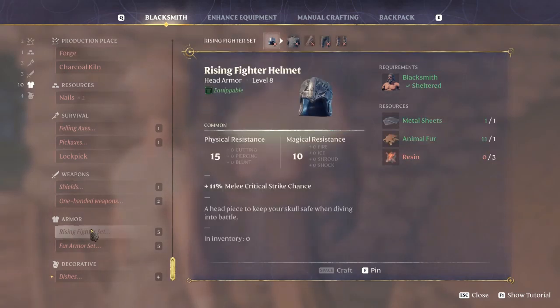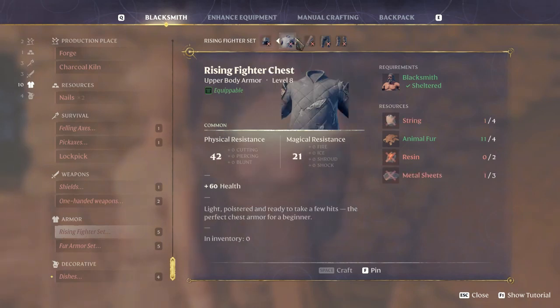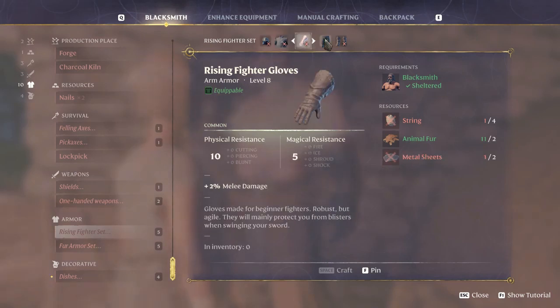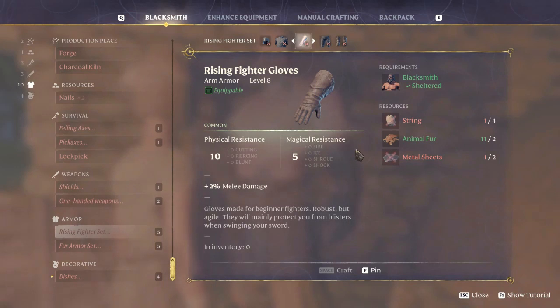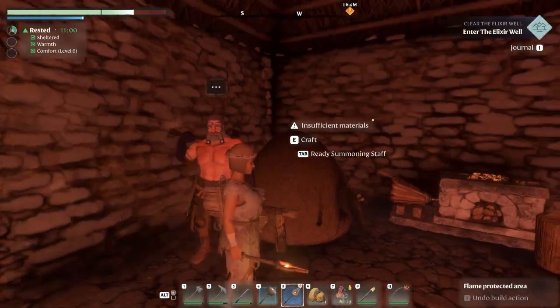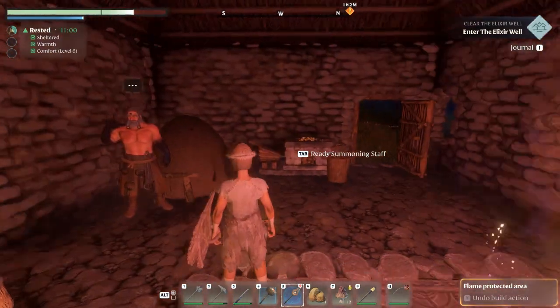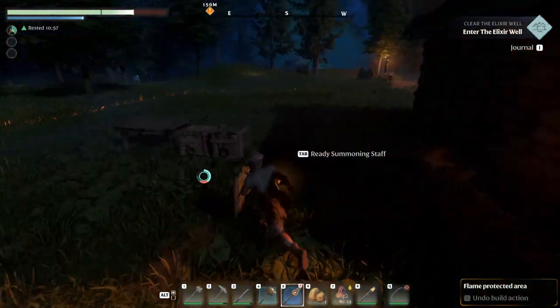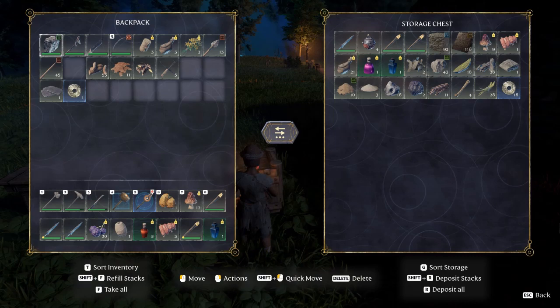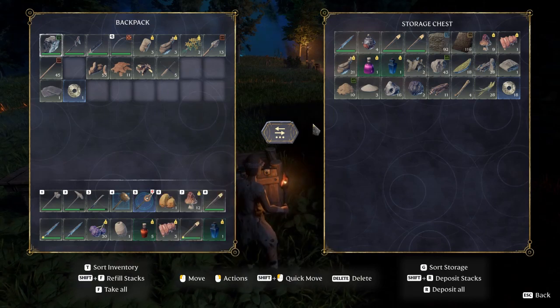I'm pretty sure I've used all the material. That's fine. We need a few more items for the chest piece - what about the pants? Okay, well hey, we did it! We can put that summoning stuff back now. That feels really nice, that we've given him a home - it's strange how much you care.